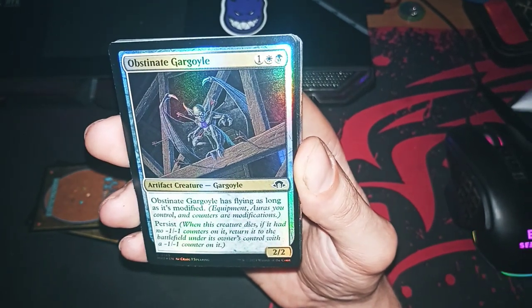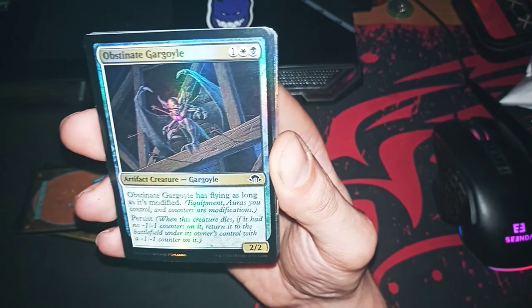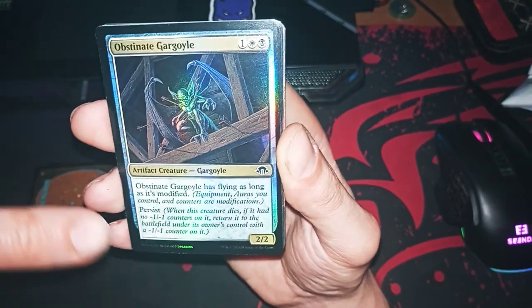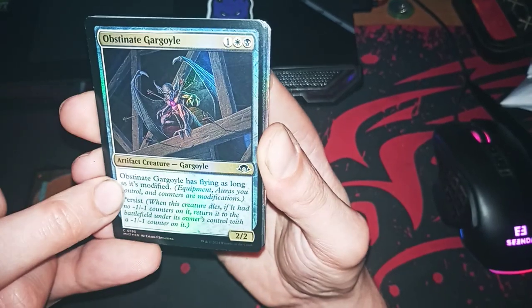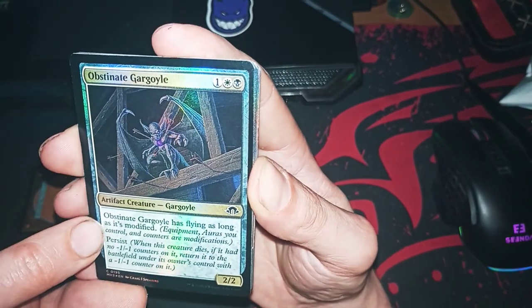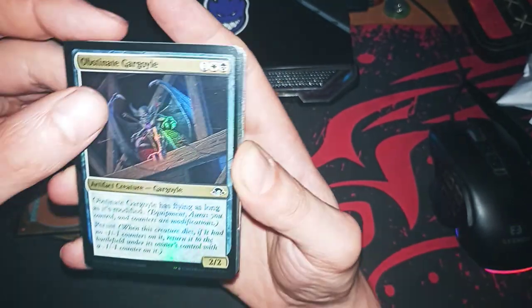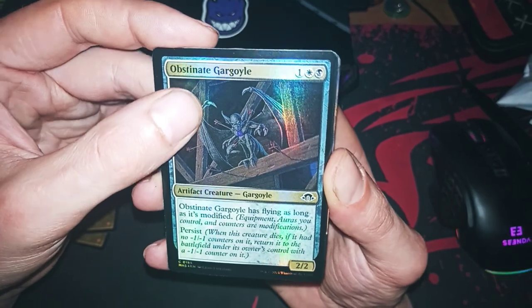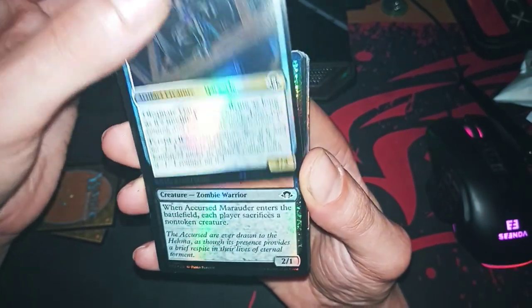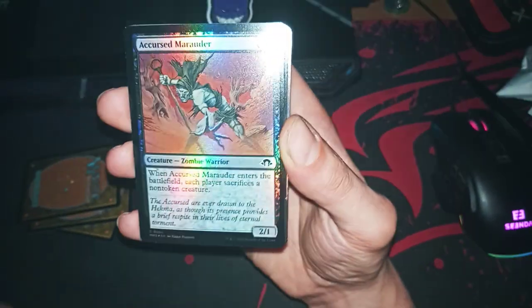Obstinate Gargoyle. He has persist, so when he dies he gets a counter and comes back. He's modified, so when he dies he comes back with flying. At a cost of three, maybe something infinite — oh, this seems good.